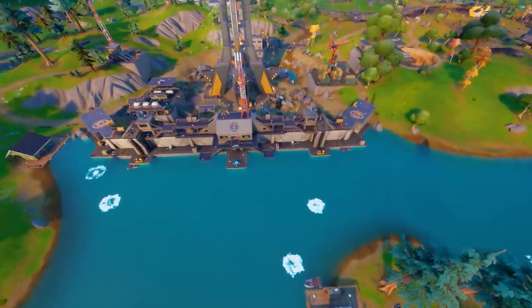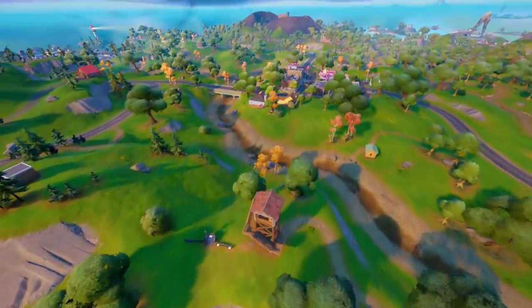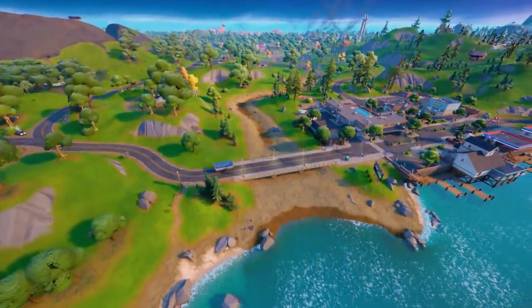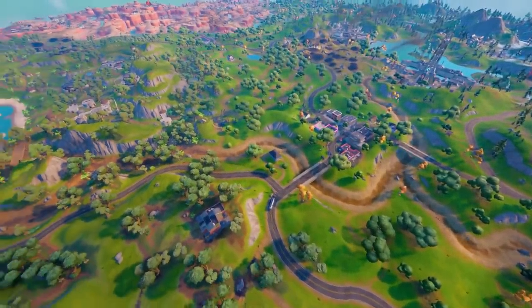Due to its positioning, the Collider also blocks off the rivers to the east and the north side, meaning you can no longer use these for rotations or for fishing. Not that many people were really doing this anyway, but it's still a big nerf to these areas.